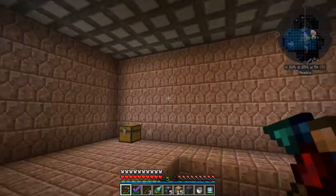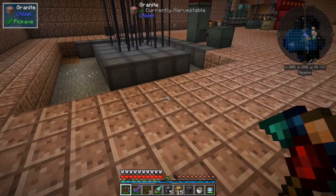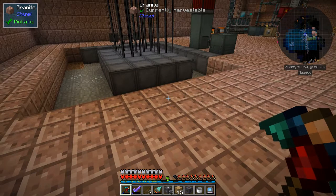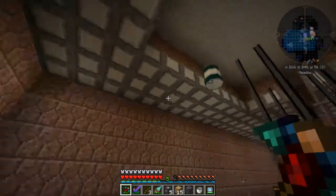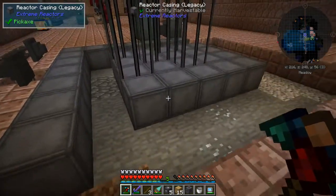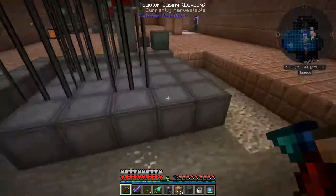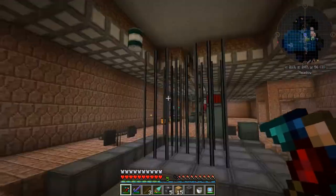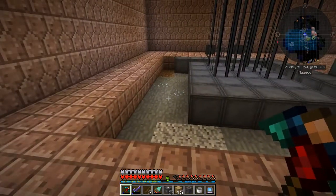The old reactor was a seven by seven by six. What I'm going to want to do is probably a nine by nine by eleven. So I'm definitely going to want to dig it down a little bit. I'm going to clear all of this stuff out and we are going to be smelting down a lot more Ender Pearls. Have a wait until you see the new one that I'm going to have up.